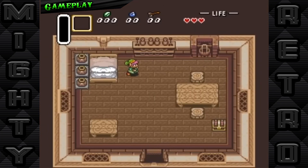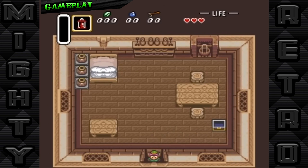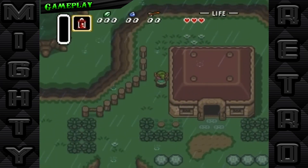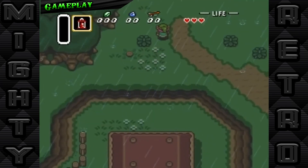In The Legend of Zelda: A Link to the Past, gameplay is king. With its top-down perspective, the game invites players into a richly detailed world, blending action, adventure, and puzzle solving in a way that was unprecedented for its time. Right from the get-go, players are thrust into a perilous quest.